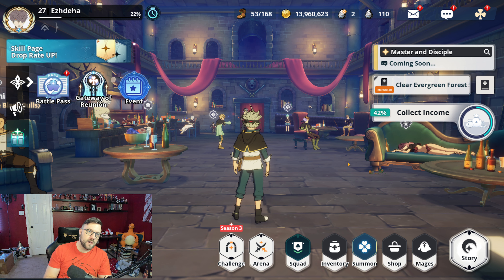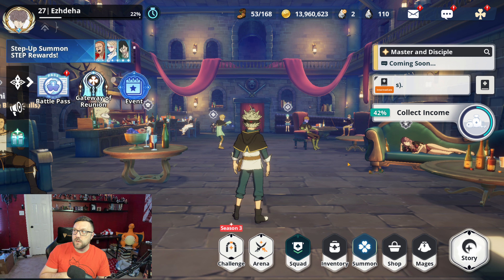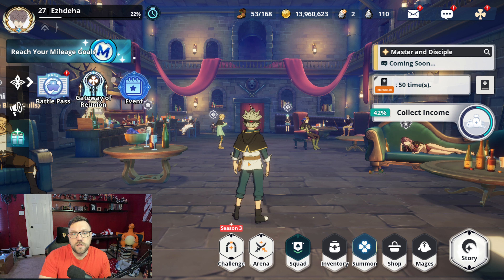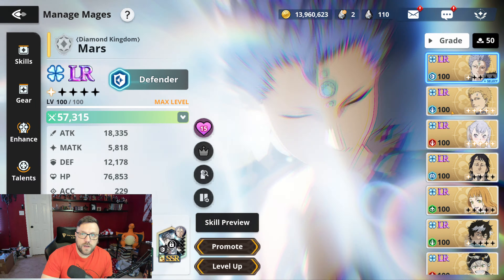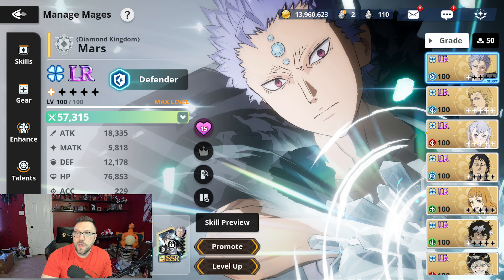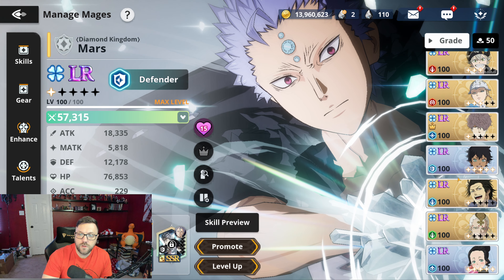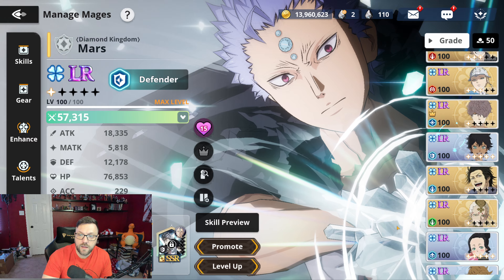With that knowledge, Season 4 is probably going to have the Halloween costumes — or the costume party as they're calling it for global. The next festival unit is likely to be Black Asta, and it was confirmed today that Black Asta will not be paid — it will be free summons as well. Looking at our account by class and technique, skill, and power, we already have a pretty good mono-blue team with good supports and debuffers — pretty much everything stacked for blue already.